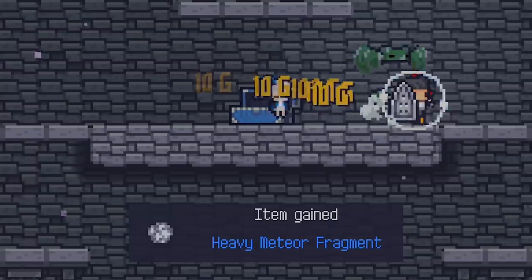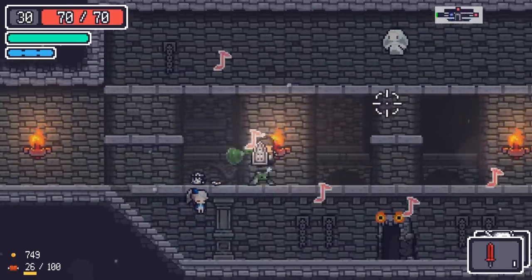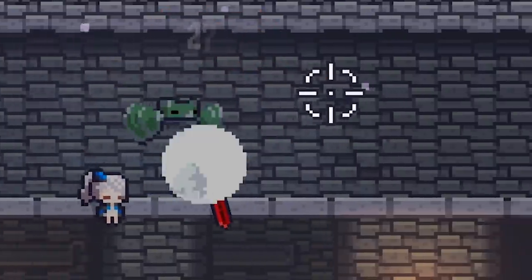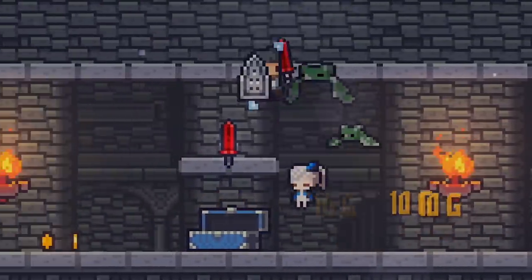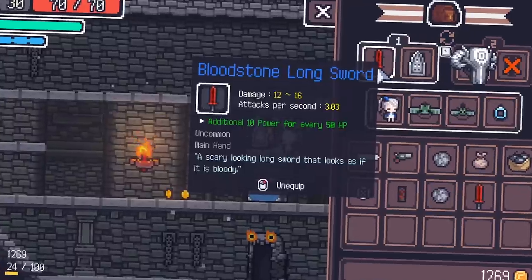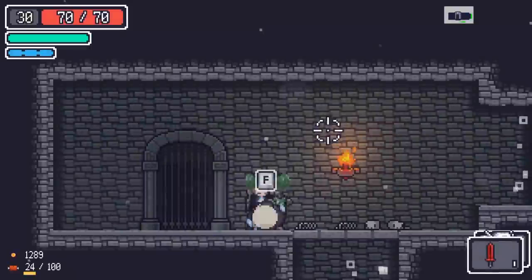Blue chest gives me a heavy meteor fragment - the second one we found, of course. And I like a regular sword way better than that legendary shield. It's an amusing concept, but not that useful. This will be armor. Nope, it's the same sword I have now. Maybe it's better though. Nope, it's exactly the same. Look how many rooms there are without a door for teleporting - that's super annoying.